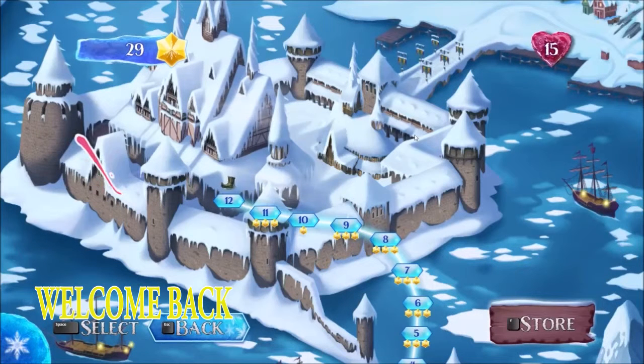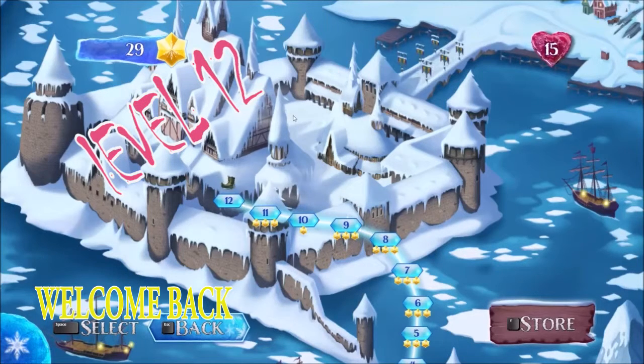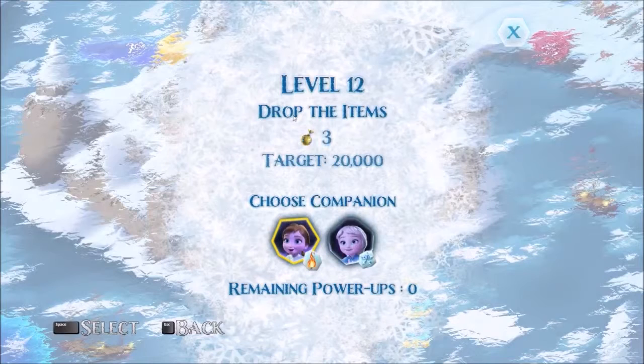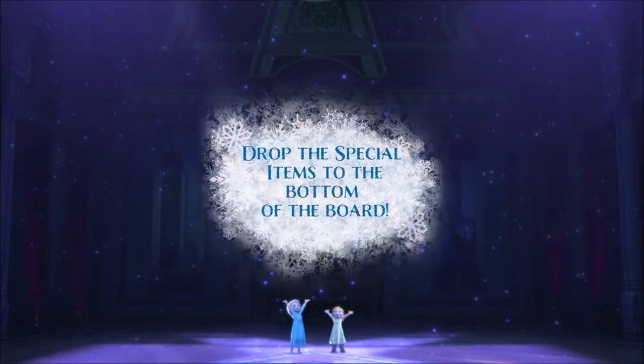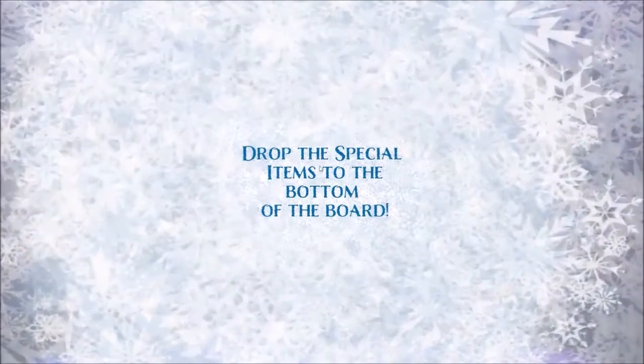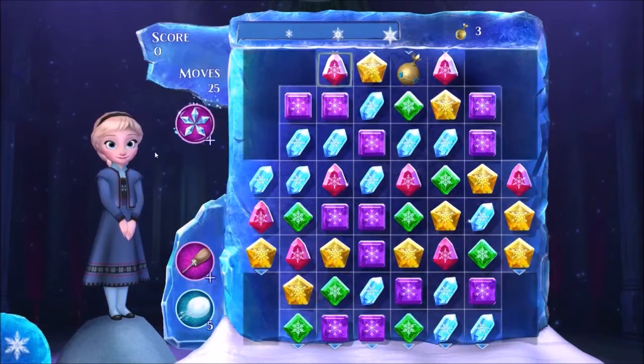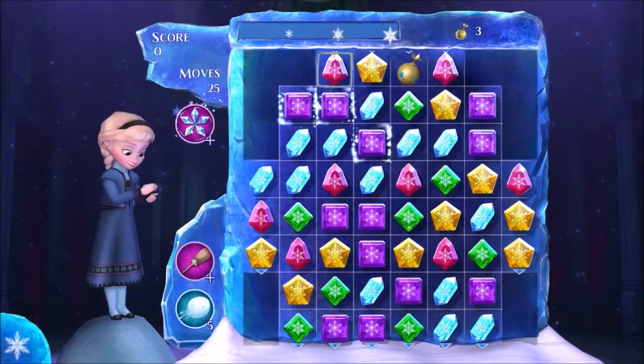Welcome back guys, remember to subscribe if you haven't already so I can do more of these little games. We're going to level 12, target is 20,000, I need to drop three items. We can change our companion — did I choose Elsa? I can't remember. Is that Elsa when she was a child? I don't know.